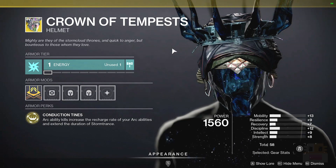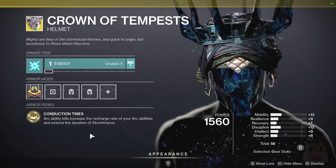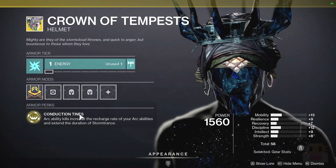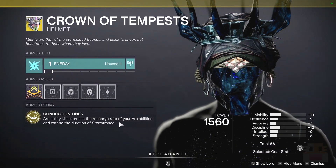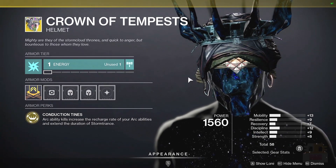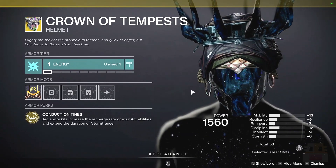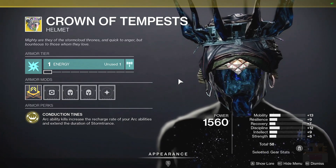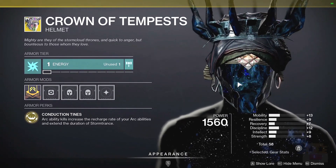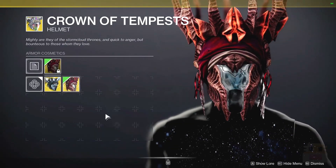Following that for the Warlock Exotic, we have the Crown of Tempest — yet again another arc-based exotic that'll probably be doing very well next season, where arc ability kills increase the recharge rate of all your arc abilities and extend the duration of Storm Trance. Very, very arc-based, and definitely going to be a very popular option. The only issue is the total of 58 is not very high, although a few weeks ago we got one that was like a 70 total and I picked that one up. It's actually one of my favorite-looking exotics — it's really good, with a lot of great variations.